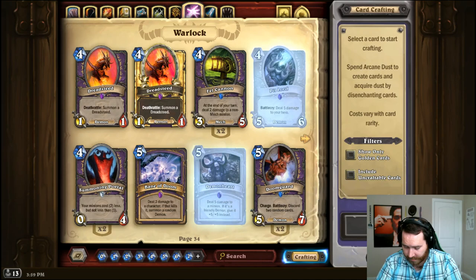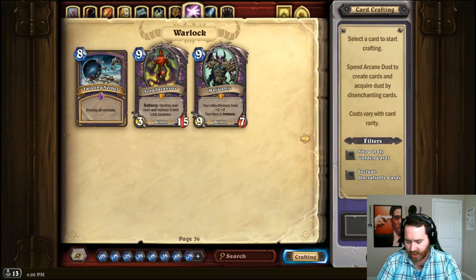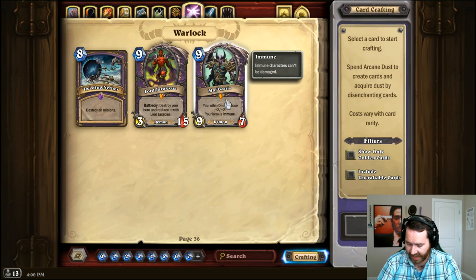Wilfred Fizzlebang, Maiden of the Lake, and Fencing Coach are pretty easy swap-outs. For Twisting Nether, run an extra Shadowflame or Hellfire — whatever your AOE was — run an extra one, maybe throw in a Pyromancer. For Malganis, run Bane of Doom, Demon Wrath, or Demon Fire — it just gives you demon synergy. Bane of Doom can actually summon Malganis, so playing Bane of Doom is like having Malganis but only about once out of every 12 or 13 tries.